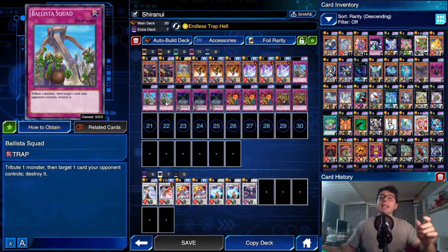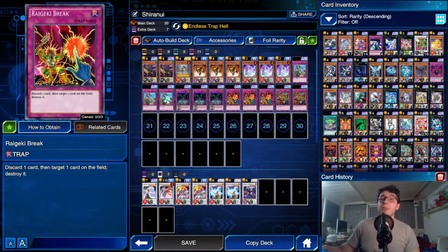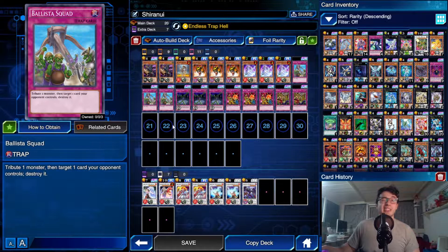Ballista Squad is as versatile as Regaleki Break, but requiring a monster on the field is a tougher condition — you can't always predict that. However, you'll always have a card in hand for Regaleki Break. Triple Regaleki Break and triple Ballista Squad is simply insane. This deck is definitely King of Games worthy — it always will be.